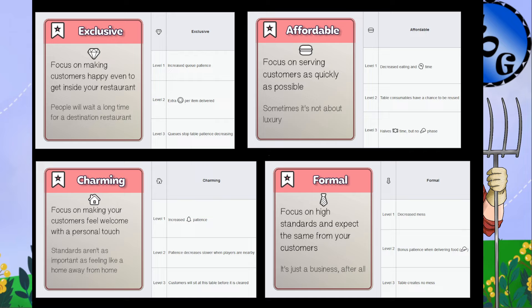Affordable tier one is the best — you don't typically get the other tiers because it decreases eating and thinking time. Combined with instant ordering, people come in and out super fast. If you have a lot of customers and automation, affordable is great. The tier three of affordable is also pretty good — it halves eating time and eliminates the delivery phase, which is the timer that ticks down when you place one dish on a multi-customer table before the other person gets their food. This is powerful with large groups as well.